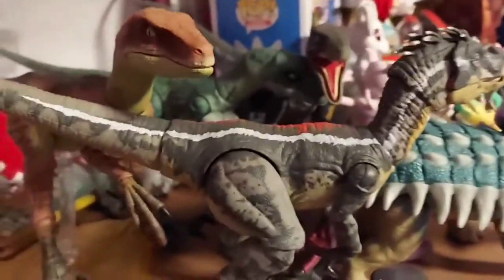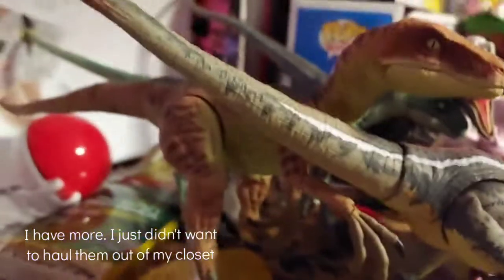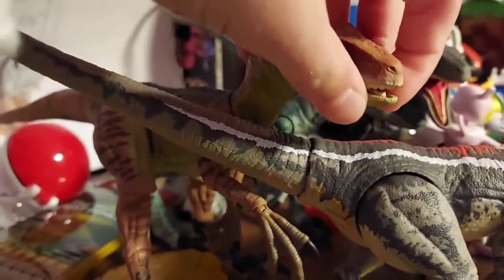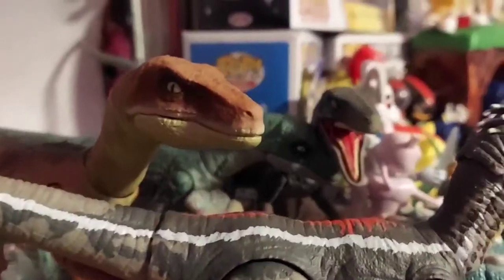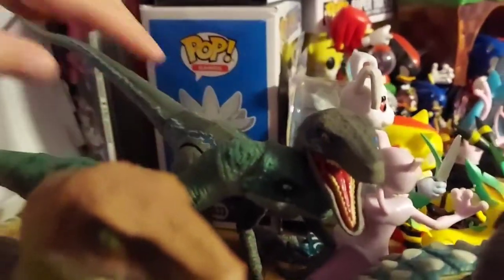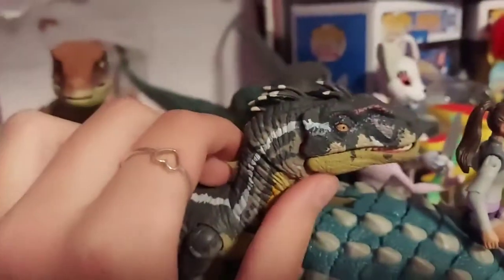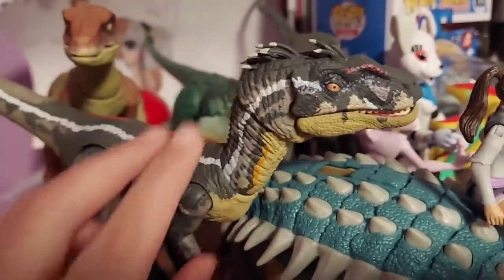Let's start with my dinosaurs. First one here is actually the first Amber Collection raptor I got — this one is Echo. Over here we have Delta and Blue. Blue is probably one of my favorites. And then I got this one recently for Christmas; this is one of the raptors from Jurassic Park 3.